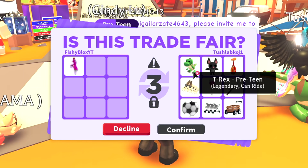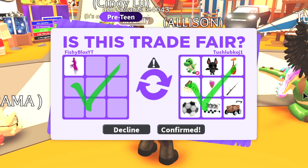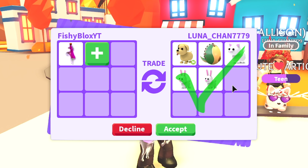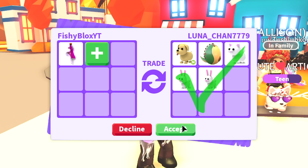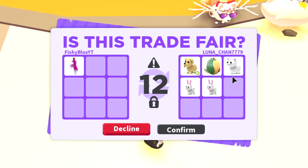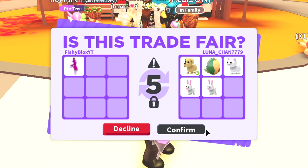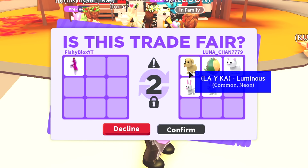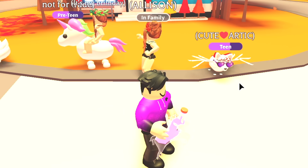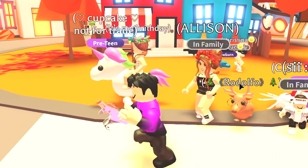It doesn't make sense why they're trading me unless they have another pet they want to add ride to. I hit confirm and they actually went through with it. We got a neon dog, a fossil egg, a snow cat, and some bunnies. They look like a new player, so I'm going to do it just to help them out — I have a ton of ride potions anyway. But wait, they declined the trade. I was trying to be nice and they declined me.